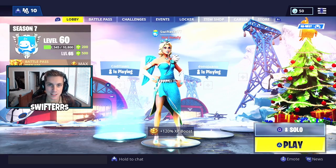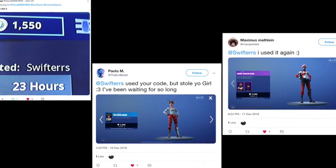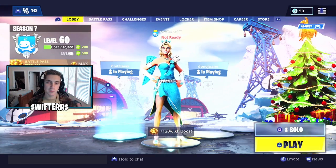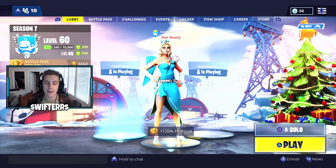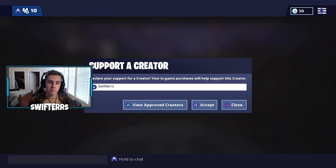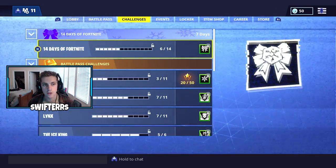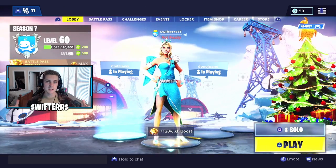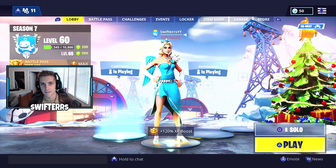Before we hop into a game, I wanted to give a huge shout out to Owen, Paolo, and Maximus. These 3 guys used my supporter creator code and they tweeted me a picture of it over on Twitter. If you guys would like a shout out in the next video, make sure you use my supporter creator code by going to the Item Shop and inputting the code SWIFTERSACCEPTED. If you do use my code, take a picture of it and tweet it to me over on Twitter — the link can be found in the description below.